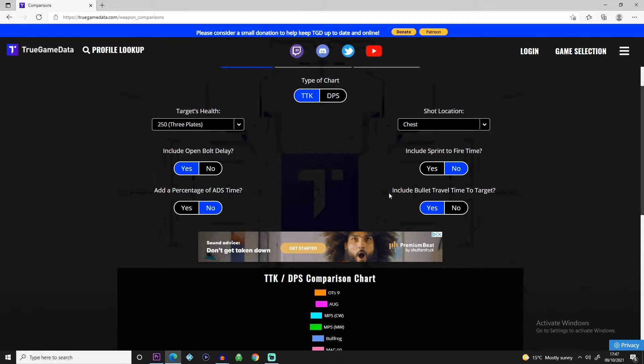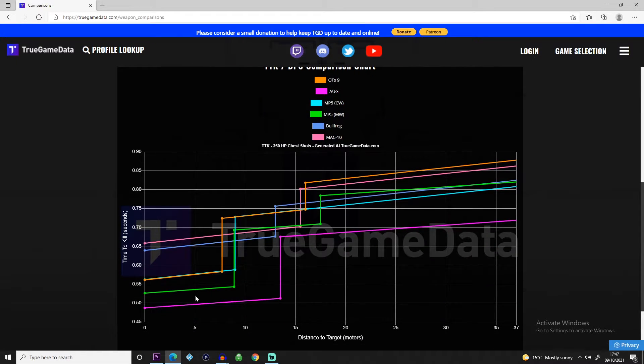The example shown is if your enemy was fully armored and we were dealing shots to the chest. At number one we have the AUG, which is actually the fastest killing SMG — a link will be in the description for that class setup if you want to try it. At number two we have the MP5, but the Modern Warfare version — we'll look at that another day. And in first place, pretty much exactly the same, we have the OTS and the MP5 from Cold War.